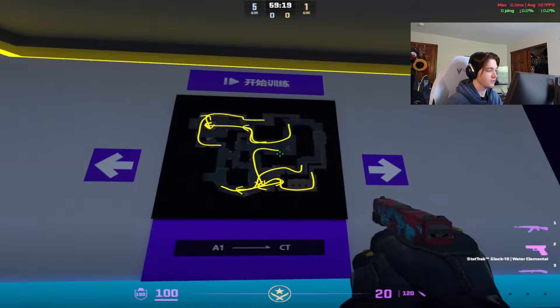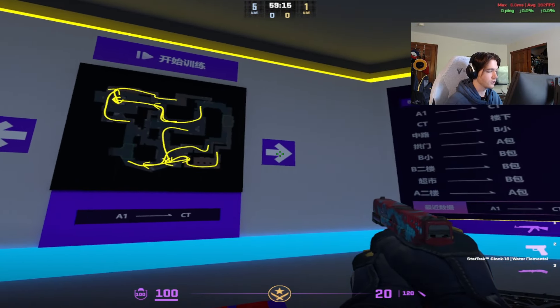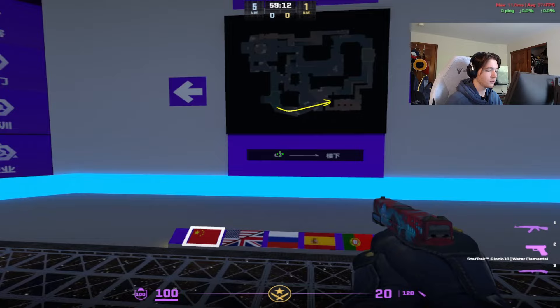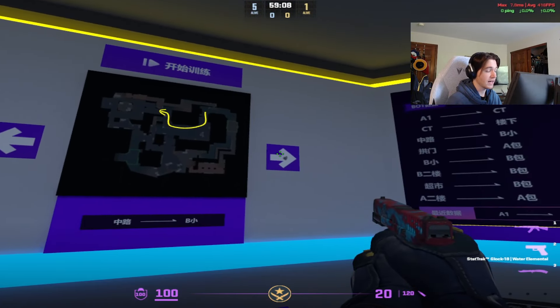As you can see here, there is a little menu which explains all of the different entry scenarios that you can do. So we can sit here and swap and pretend we're a CT retaking the A site, or maybe you're running out top mid to cat as a T — there are all these different options that you can choose from.